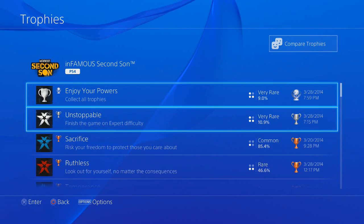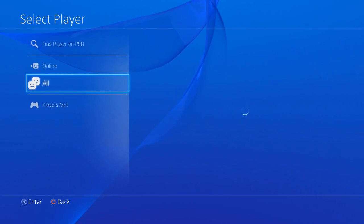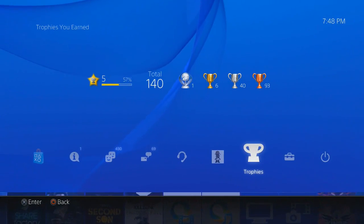A small but nice trophy option: if you go to a game's options you can now sort trophies by rarity, so you'll know which of your trophies are the rarest.